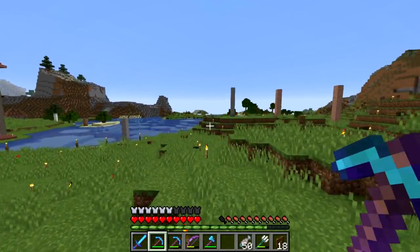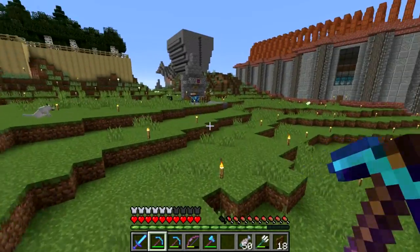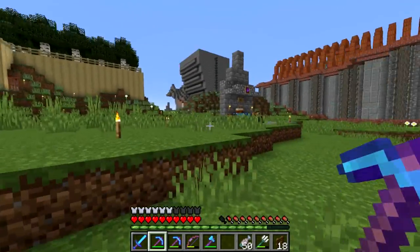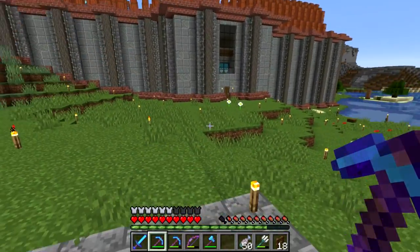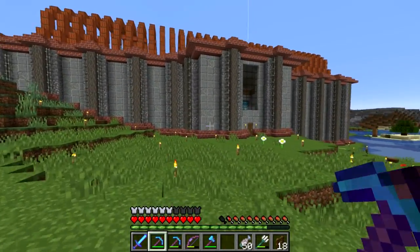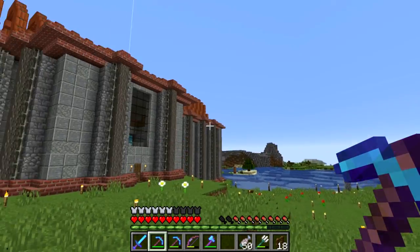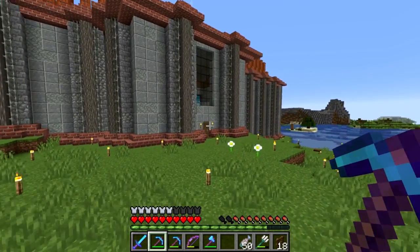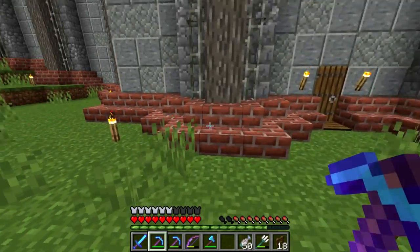I also went ahead and lit up the area a little bit better with some more torches, which we're gonna have to redo eventually, but for now I think it's fine. Anyway, it's time to fill you guys in on what we're gonna be building. That shop is going to be a bricklayer shop — we're gonna be selling bricks. The reason we're using bricks is because, number one, I think a lot of hermits like the brick texture now.